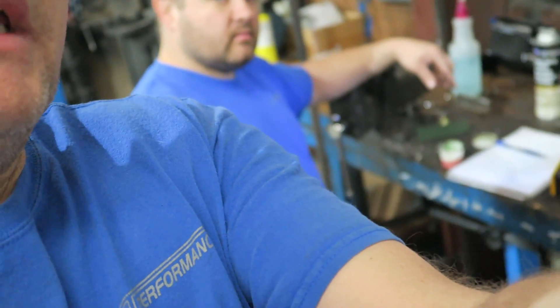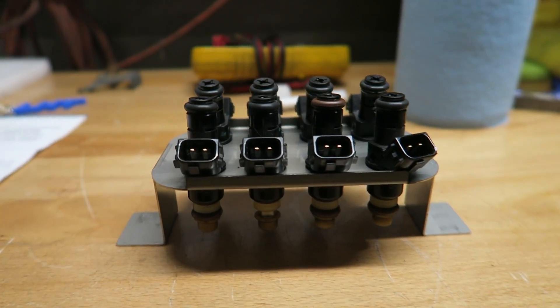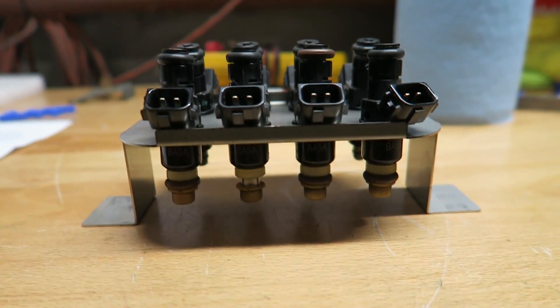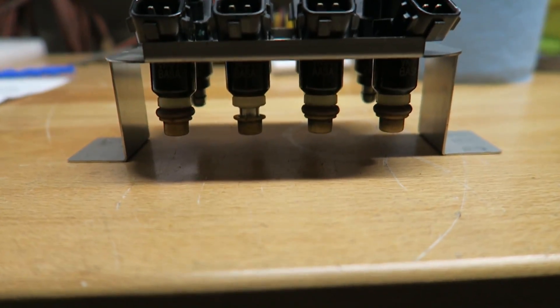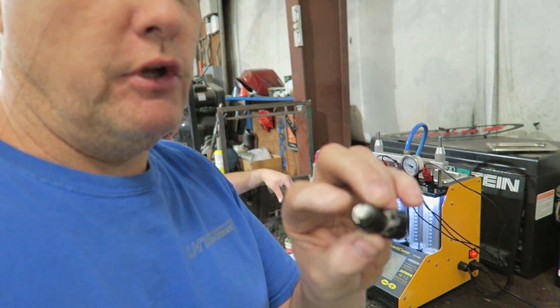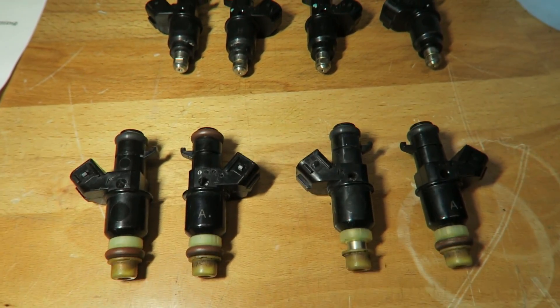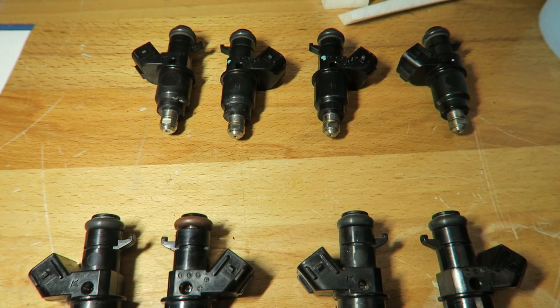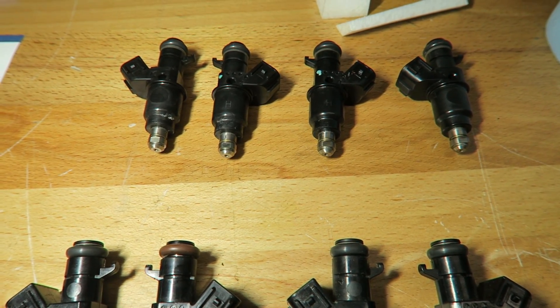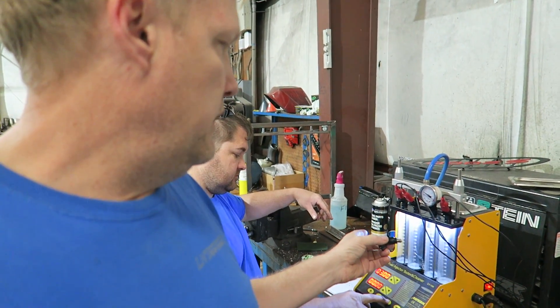Right now we have some K20A injectors — Type R injectors — two sets. We're going to decap them, which is pretty common. You take the end off and it makes them flow more. These were flowing at 310cc; when you decap them they're supposed to do around 550 to 600. We've never done it before — we've seen people do it, so we're doing our own experiment right here.